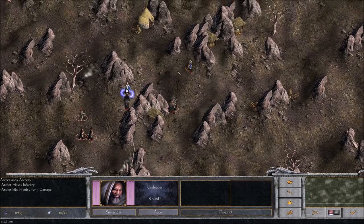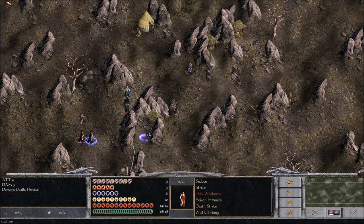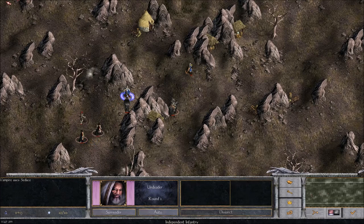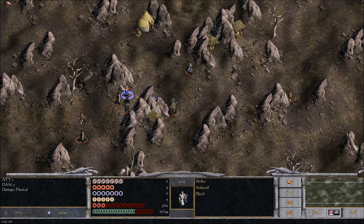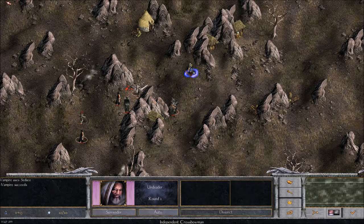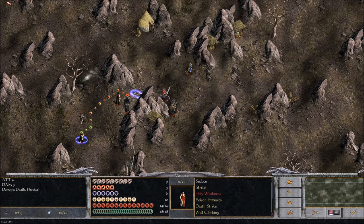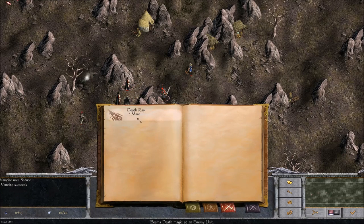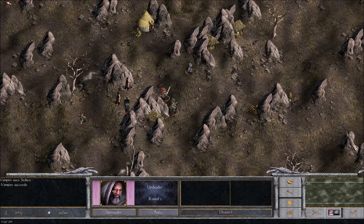I'll go ahead and shoot — three times, I actually managed to hit him once for three damage. Next, I'm going to try and seduce him with my vampire — maybe I should have done this first. Vampires are great for this. I succeeded in seducing him and now I can control him. So I can even run him up against his own crossbowman. I could also cast a death ray with my wizard. Your wizard can cast spells in any combat that happens within his domain — I'll show what domain is as soon as combat is over. Right now I have no mana — I get 13 mana per turn but start with none — so I'll go ahead and end my turn.